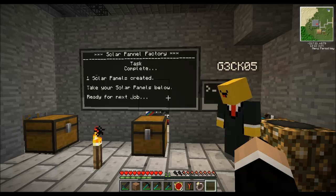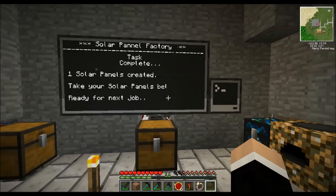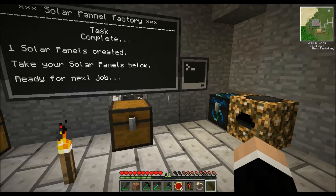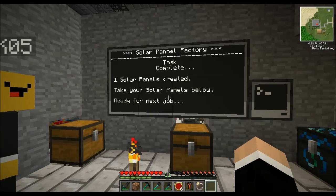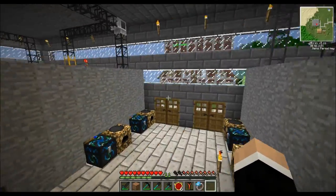And this here is the computer, right? Yeah. Is it easy to make? Yeah, it's super easy and ridiculously cheap to make. It's just smooth stone with a redstone in the middle and a piece of glass at the top. That's how computers are made — just chuck some stone around a piece of redstone and a bit of glass.